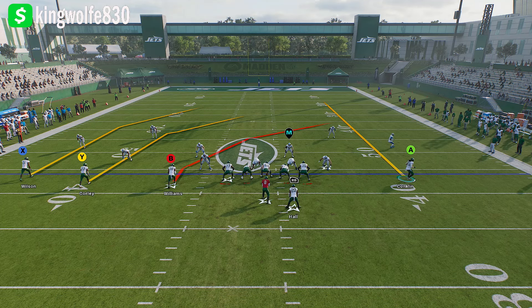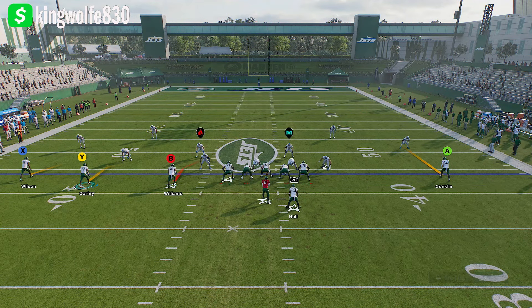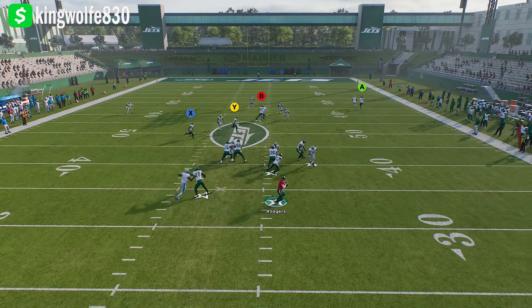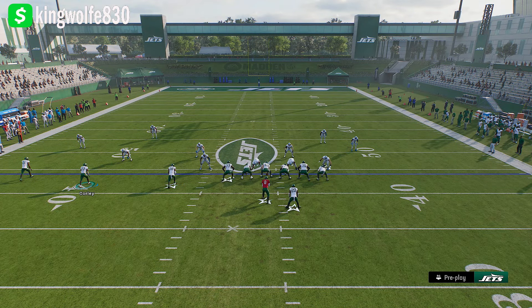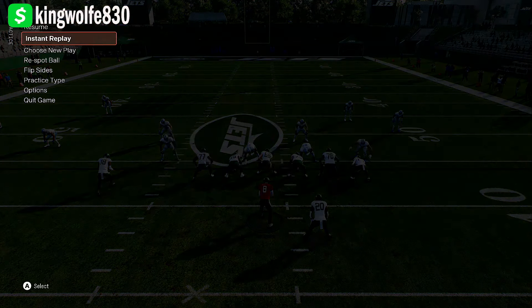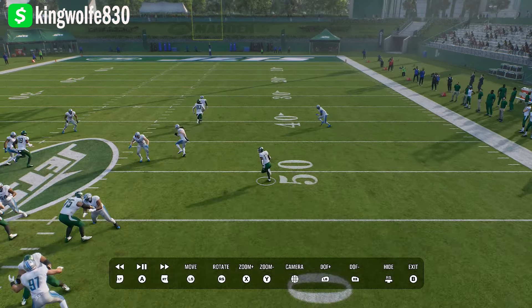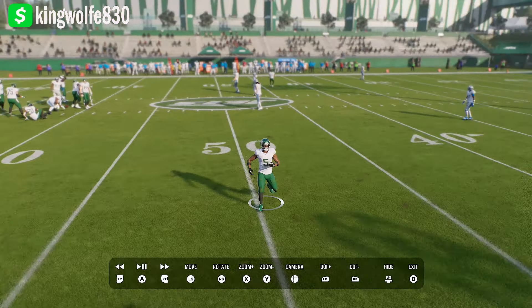To get this one open against Cover 4 Quarters we could try a drag-slant across the field — slant here. Motion the tight end across with the slant against Cover 4 Quarters and see what we get away with. We snap the ball and it's going to be X again. If we run this slant across the field in motion against Cover 4 Quarters, you'll notice the whole defense shifts to him and the drag comes wide open — I'm talking mad yards. This is how we used to open up against Cover 4 Quarters and match defense.